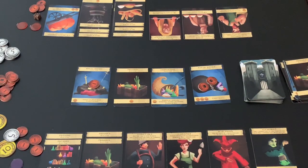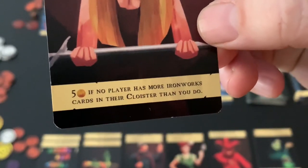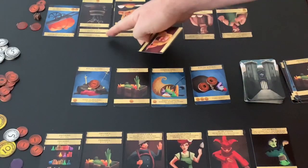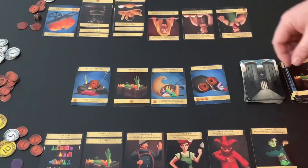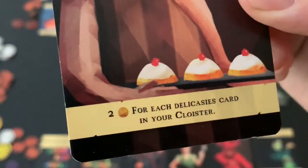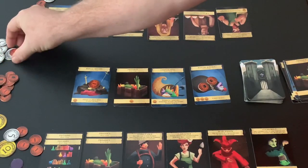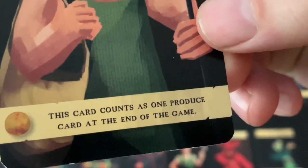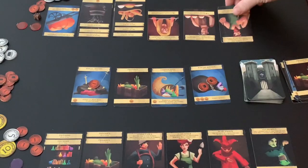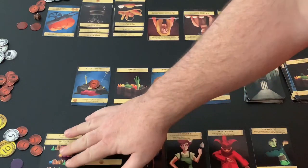Looking at the other player's scoring objectives: the Covetous Smith scores five coins if no player has more Ironworks cards in their cloister — with three Ironworks cards vs. none for the opponent, that's five points. The Baker scores two coins for each Delicacy card in the cloister — three Delicacies gives six points. Finally, the Farmhand is worth one coin, and this card counts as one Produce card at end of game.